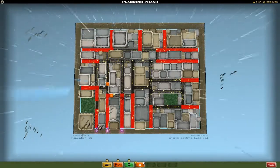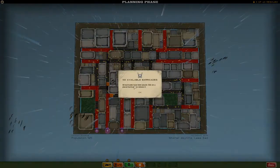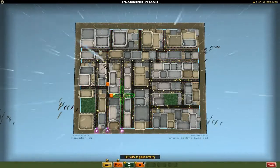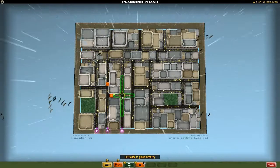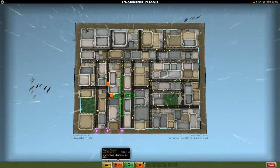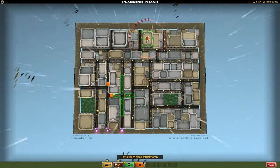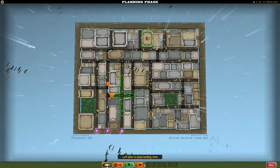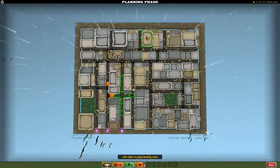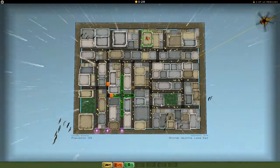Those two barricades will mean that these two groups will have to sort of walk up and around there. All barricades have been placed — that's fine. We'll place those guys there covering that section, and we've also got the cannon, which we'll place here. Now we have to remember that there isn't much daytime here. Click on done and away we go — let's see if we've worked this out well enough.